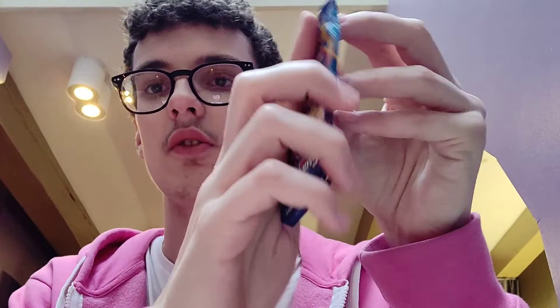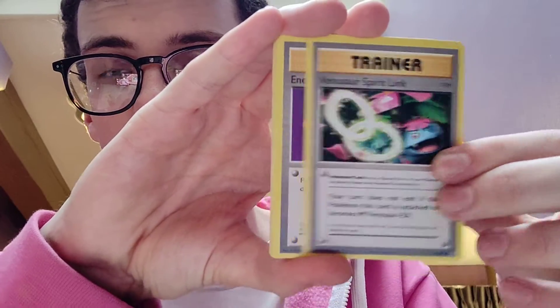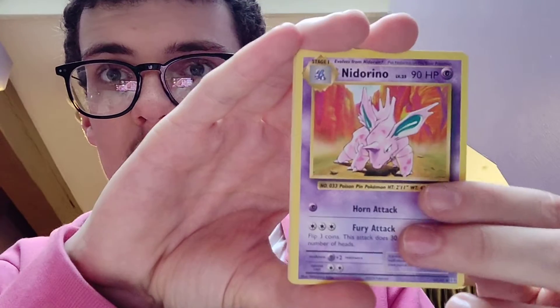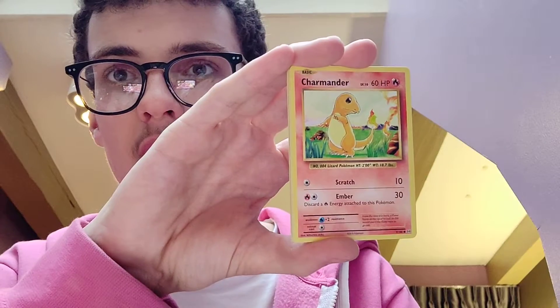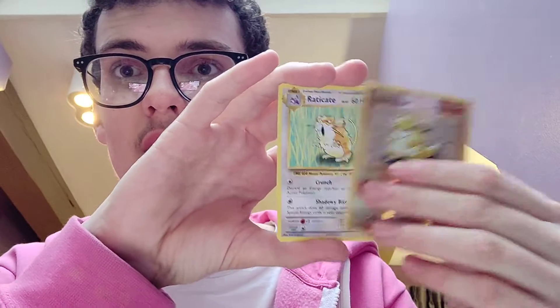Next we'll do the X and Y Evolutions. Evolutions is a word, isn't it? This is like a set that was supposed to be a remake of the original set. You can get a really rare Charizard in this. So: Venusaur, Energy, Onidoreno — lovely cards — Seal, Charmander, Tiglet, Drowsy, Caterpie, Sandslash. And the rare card is Raticate. Nothing really good so far. Disappointing — Amsterdam has disappointed me with the opening cards.